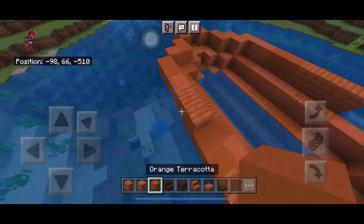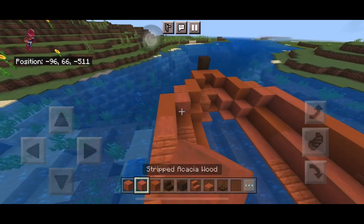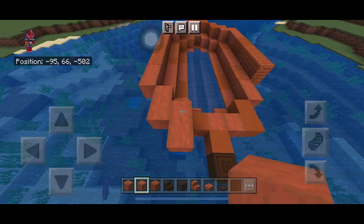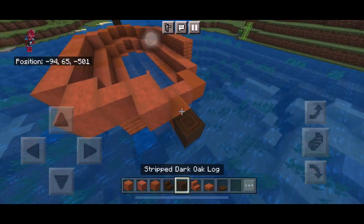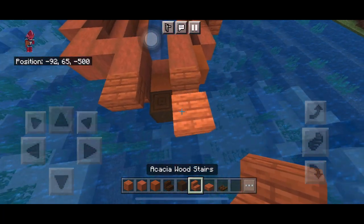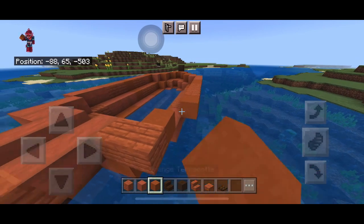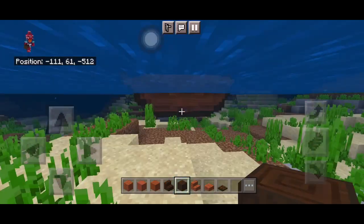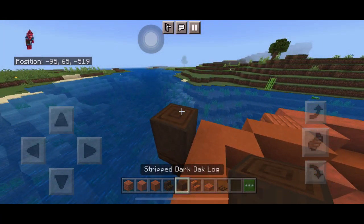Repeat the same thing on the other side, making it a bit wider by placing blocks on top of the stairs and slabs — it should be one block wider each time. At the back this time, add stairs in the middle and a log at the very center. Place two logs so it looks similar to this shape.